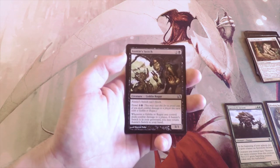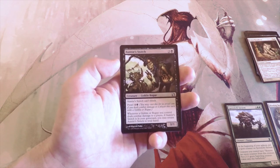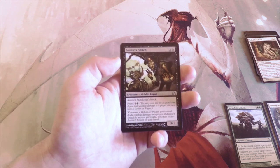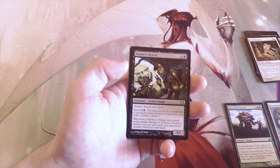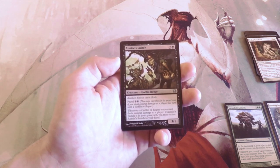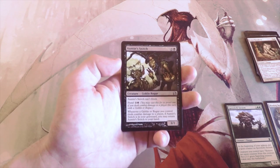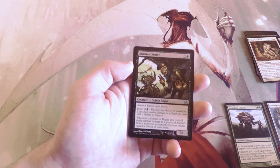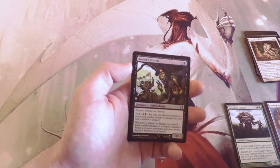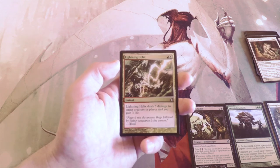Our first uncommon — Auntie's Snitch, two and a black for a 3/1 Goblin, which is a good tribe in this set. It can't block, has Prowl for one and a black, and you may cast it for its Prowl cost if you dealt combat damage with a Goblin or Rogue this turn. Whenever a Goblin or Rogue you control deals combat damage to a player, if this card is in your graveyard you may return it to your hand — great recursion. The Goblin tribe is definitely a strong one, probably stronger than the Thallid/Fungus tribe.